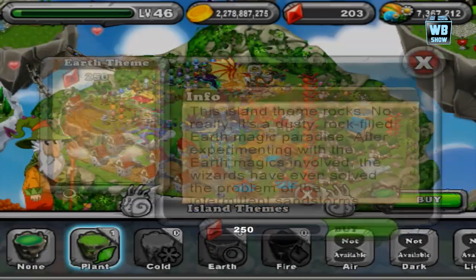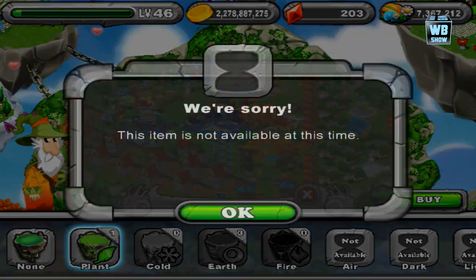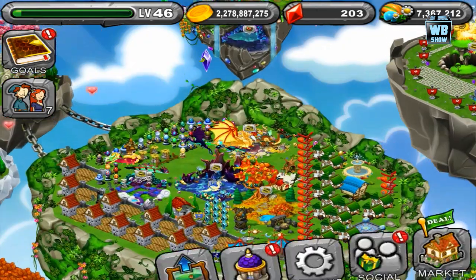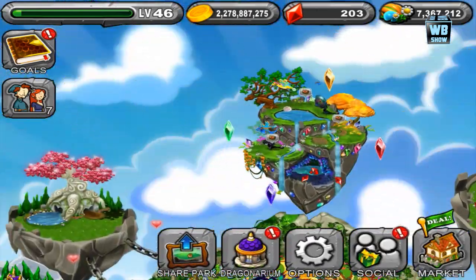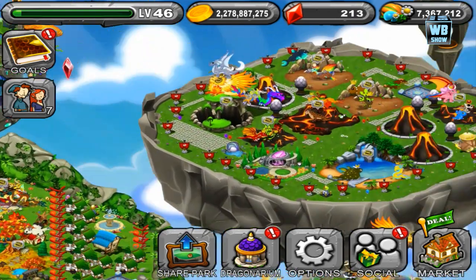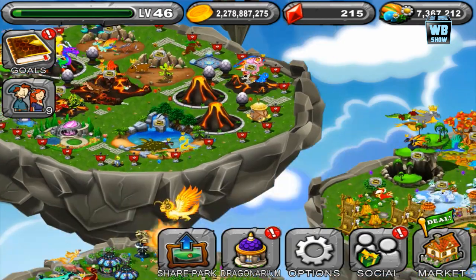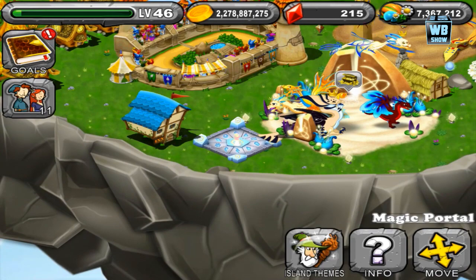Then there's the earth one and the fire one — that one looks cool, like a volcano. The air one is not available. It makes the entire island look really cool and plant-themed.